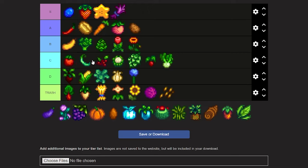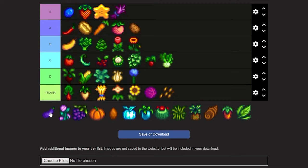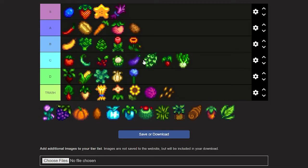Now we have the eggplant. It takes five days to grow and then regrows every five days. I'm gonna put it below cauliflower at mid C.